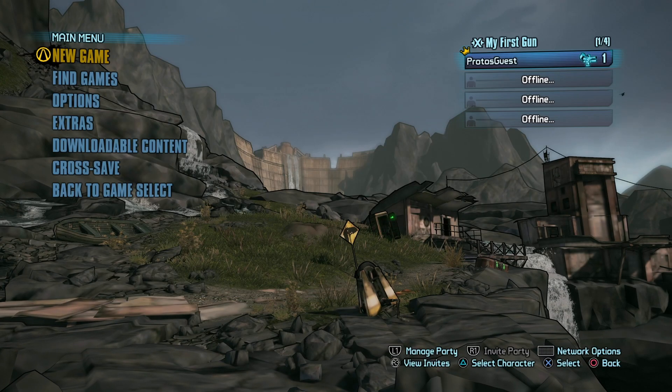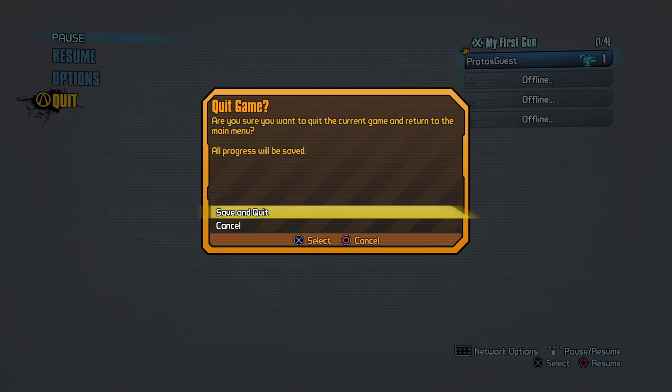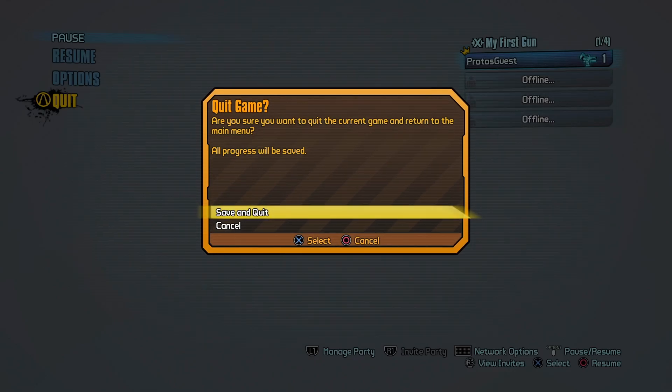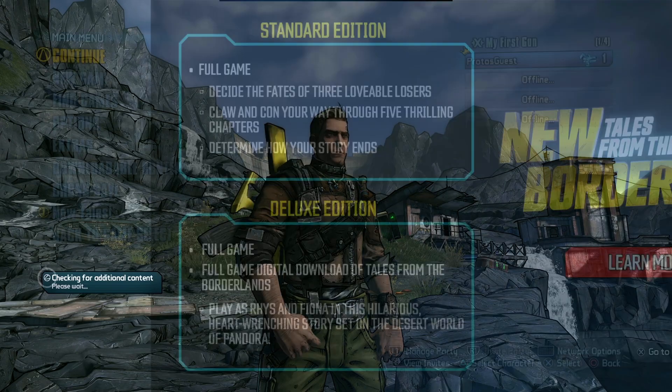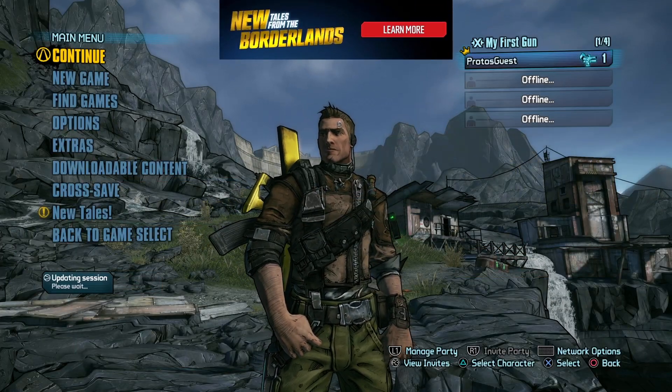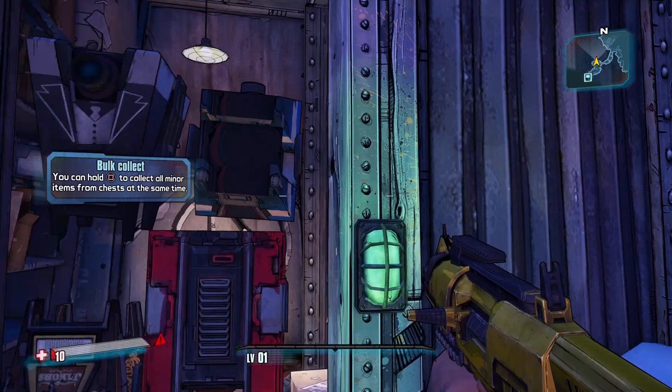From here we're going to want to create a new character, and once you're loaded in we're just going to pause the game and connect back to the internet. From here go to the main menu, and we can see that we're online, so go to online public lobby and start the game again.